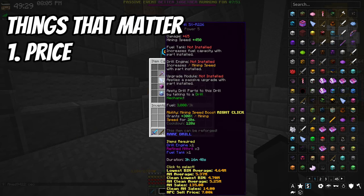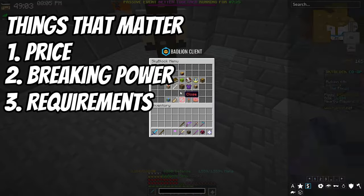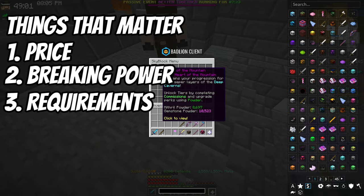There are a few big things you need to take into consideration when talking about drills. Number one is, of course, the price — whether or not you can afford the item. Then there's the breaking power, and also whether or not you have a high enough Heart of the Mountain level to use it.